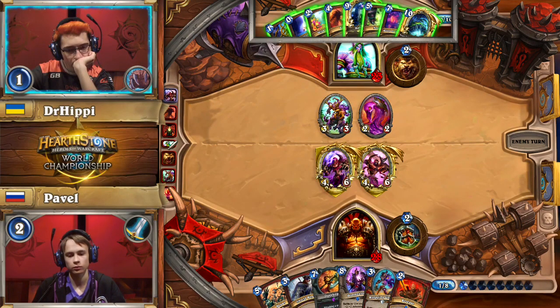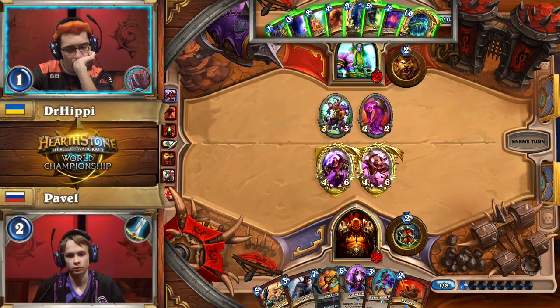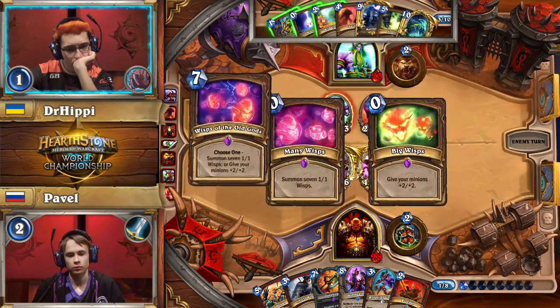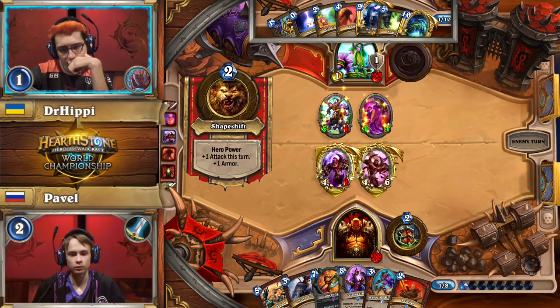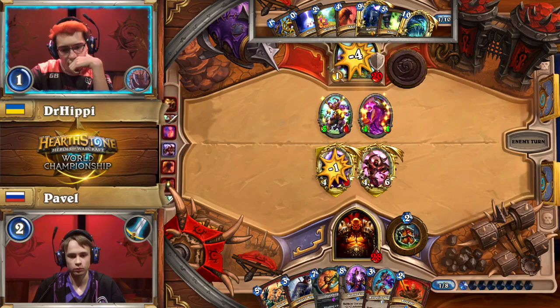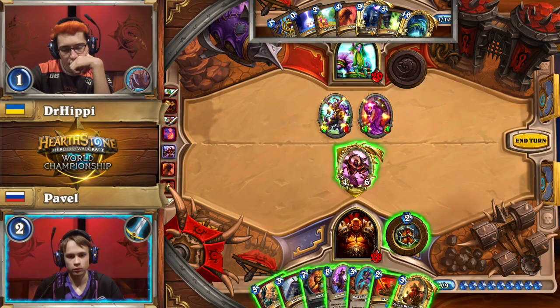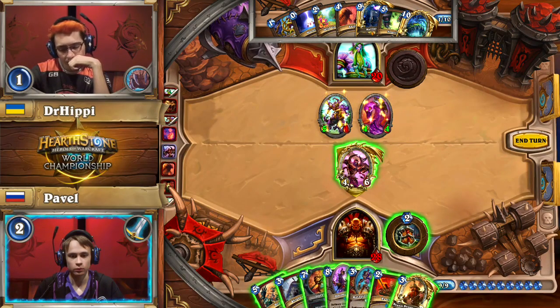Dr. Hippie has a bit of a board himself — he could potentially use his minions plus Swipe. He'd have to commit a little bit more than just Swipe and hero power, though, because those are 4/6s. One thing that may be relevant in matchups to come: Yogg-Saron does affect Malygos. If Malygos is on the board when Yogg-Saron is played, all the spells Yogg casts get that spell power benefit. Dr. Hippie finds ways to use Wisps of the Old Gods — this doesn't allow it to be countered by Ravaging Ghoul or Revenge alone.